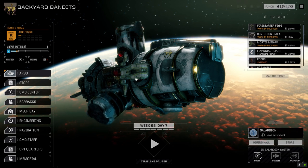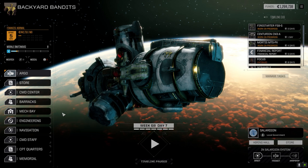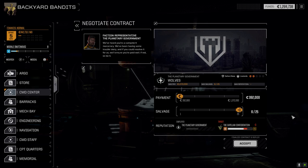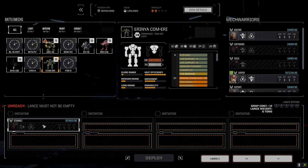Before we do anything I was going to jump off system, but we've got five days left before the end of the month. Let's go to the command center real quick — we've got a mission here I think we should probably take before we go. It's against the Capella Confederation, a defend base two-skull mission. Pretty good one for picking up some good salvage, so we're going to go ahead and take this one and then probably jump off system.